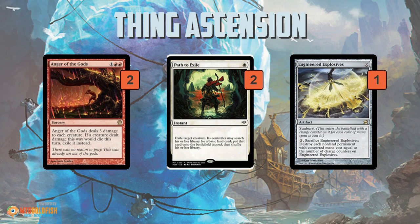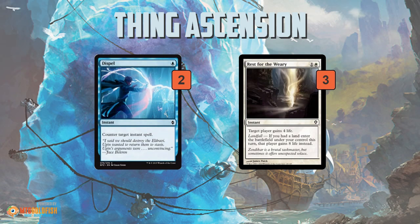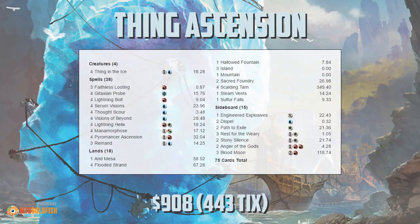Blood Moon is very good at locking people's mana out of the game. Anger of the Gods, Path to Exile, and Engineered Explosives serve as additional removal. Anger is nice as a sweeper, you can Engineered Explosives for X equals three, and Path to Exile is targeted creature removal. Dispel lets you counter an instant. Rest for the Weary is really helpful against aggressive decks like Burn — gaining eight life for two mana and potentially doubling it in the late game thanks to Pyromancer's Ascension is a good way to put those matchups out of reach.